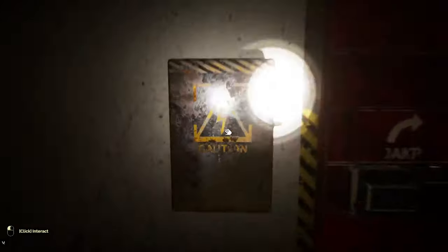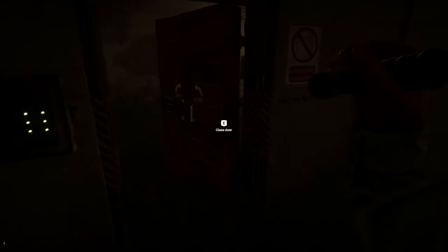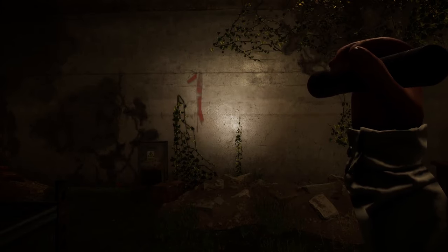Take a right to find the storage room. Here you will need to unlock the door using the same method as earlier. Once the door is open, grab the container of pesticide and loot the room for supplies. Also, be sure to take note if you see a giant red number in this room, as you will need this shortly.